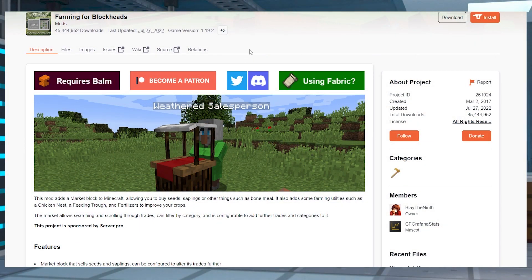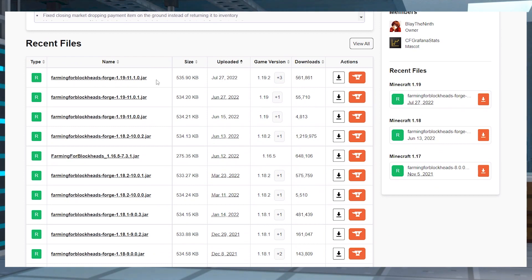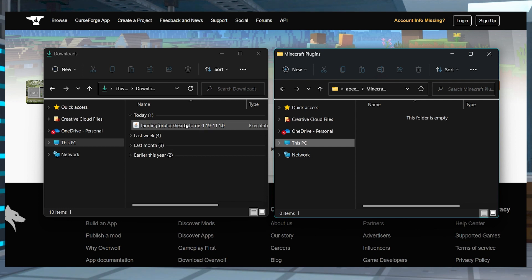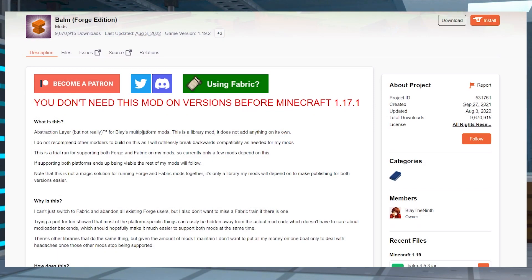Head to the Farming for Blockheads Forge or Fabric page, and then press Files near the top to view all of the downloads. Scroll down and find the version that you want to use, and then press the download button to the right-hand side. Save this file to a safe location like a separate folder, and then you're going to want to do the exact same thing for the matching version of Bomb.